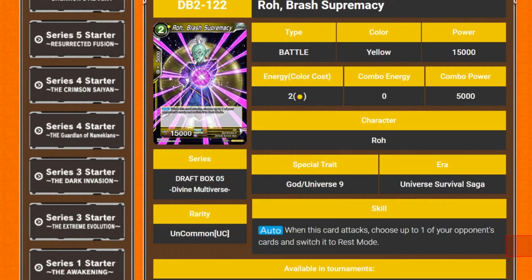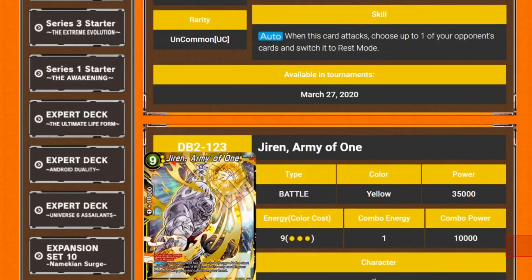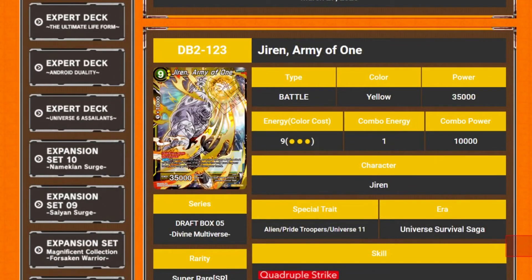Next we've got Roe Brash Supremacy — 2 drop 15k. Its auto is when this card attacks, choose up to one of your opponent's cards and switch it to rest mode. It has to be majority yellow, so it basically becomes a yellow deck.